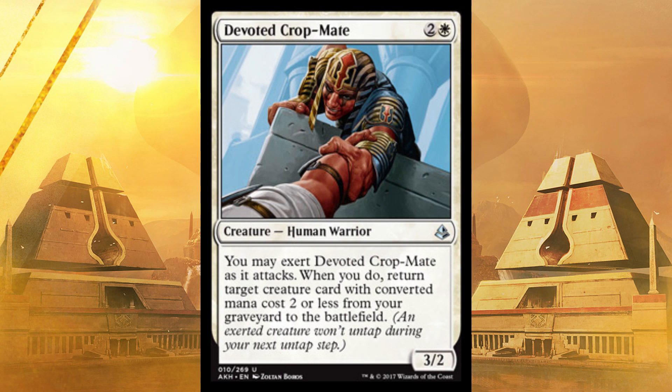Next up, Devoted Cropmate. He costs three, he's a white human warrior. You may exert him as he attacks — when you do, return target creature card with converted mana cost two or less from your graveyard straight to the battlefield. If they keep killing something other than him, just keep exerting him. He's only a 3/2 so he's probably gonna die, but you could bring back something with an ETB effect or something really good. It's like an undo button for one of their kill spells, and kill spells are few and far between.